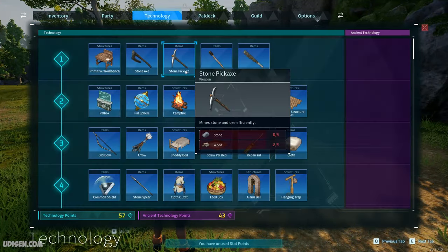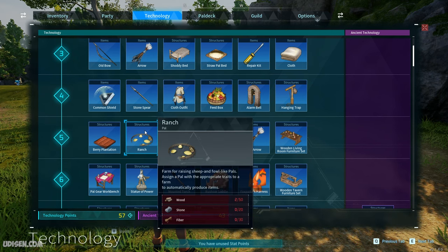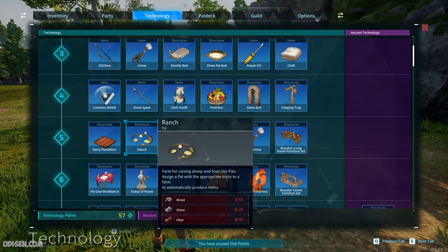After that, go in technology, reach level 5, and buy the range structure. Also prepare 50 wood, 20 stone, and 30 fiber.